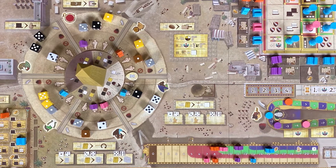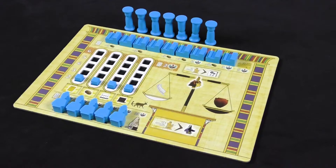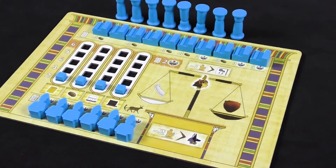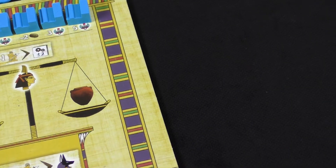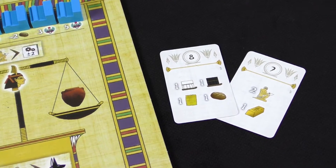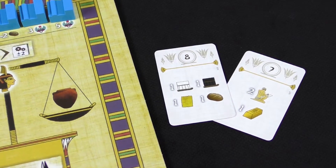The board is divided into 6 zones, each corresponding to one of the key aspects of the game. Each player receives a personal set of components, including a player board, buildings, statues, and pillars of the player's color. Before the start of the game, players draft two starting bonus cards, and the first player is determined by the total initiative value shown on their chosen cards.